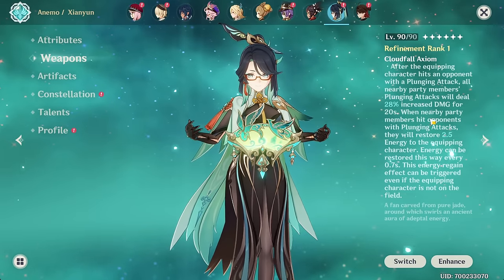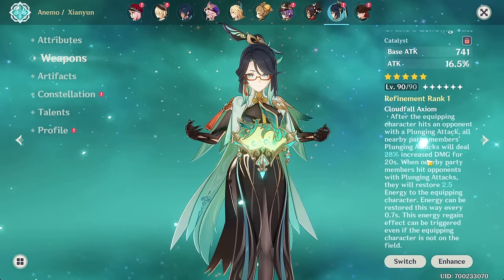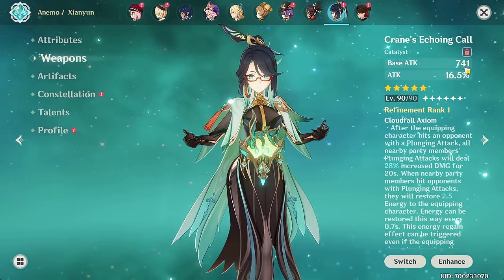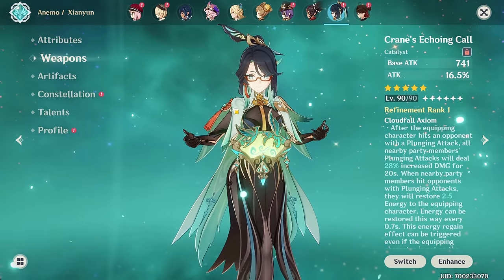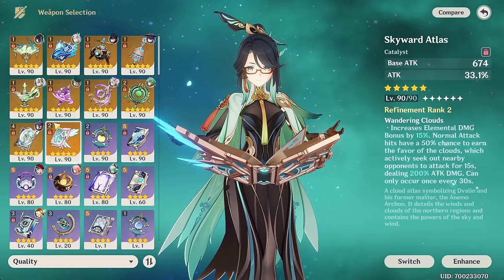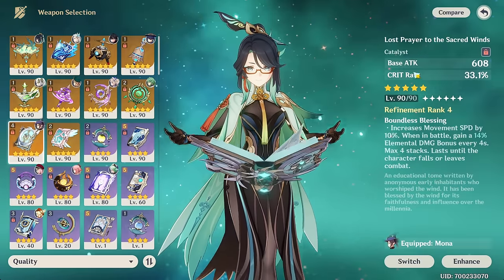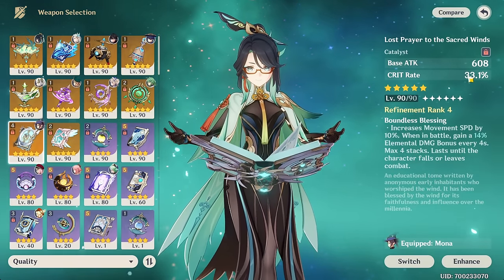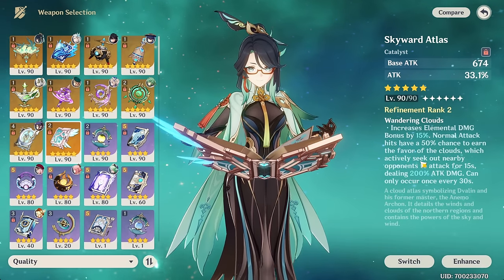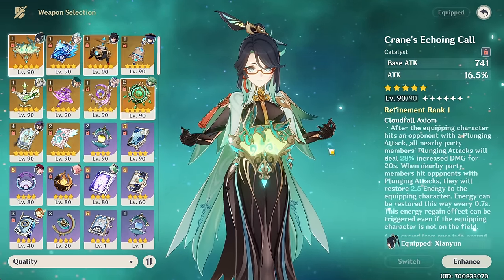If we just take the passive out of the equation, like we kind of had to do with Verdict — even though Verdict at least gave 20% attack regardless — it is still somewhat interesting because of its massive base attack. Then there's Skyward Atlas, which also has a big amount of base attack. More people have Skyward Atlas than Crane's Echoing Call or Lost Prayer, which actually has a good secondary stat of crit rate. And while neither of their passives are insane or anything, it's better than nothing, which is what you get with this.